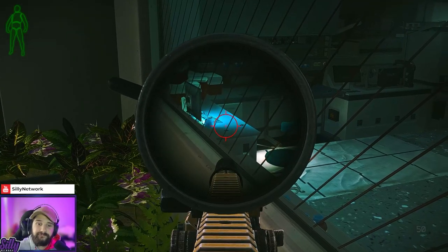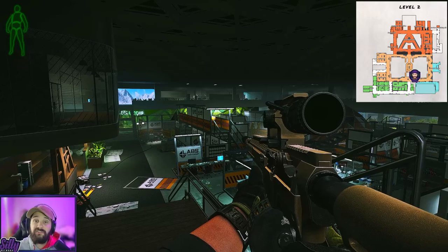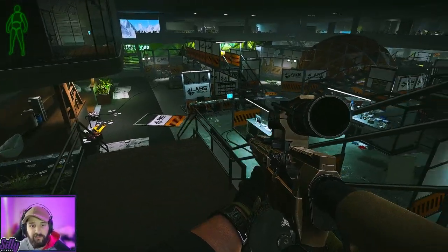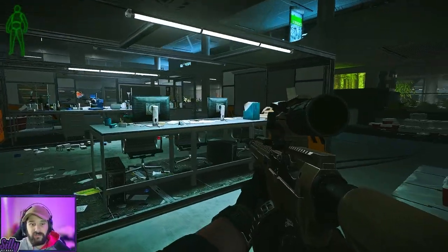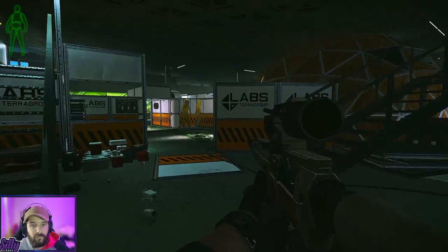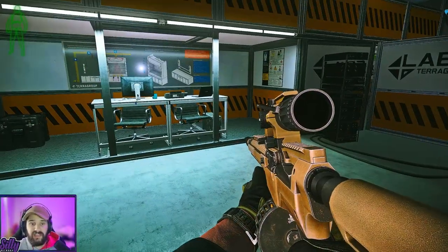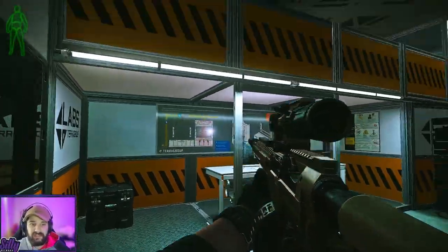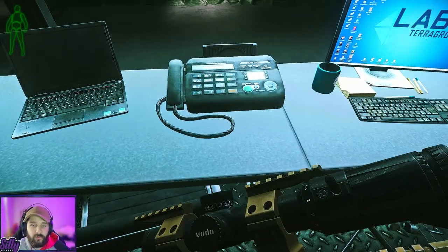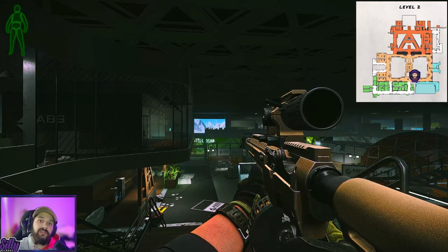The next black key card location is on a desk by a telephone. From the management office, head down — there's where we found the yellow key — walk in here. There is the yellow dome, and right outside the entrance is this desk underneath a little roof. Right in front of this telephone will be your black key card spawn.